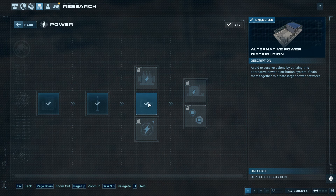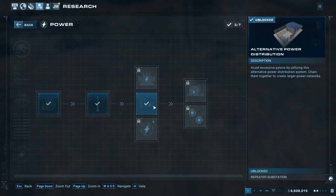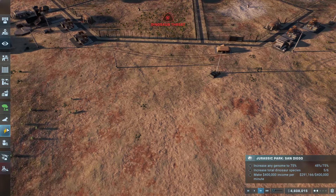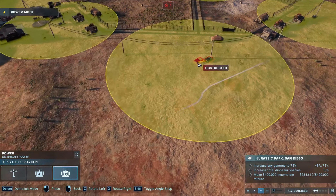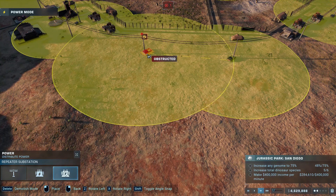The next stage of technology you can get will unlock the repeater substation, which I would also recommend getting. However, this isn't a necessity — I would definitely just recommend getting the improved power technology first because that will allow you to make the small power station. This is more of a cosmetic upgrade. What it does is allow you to negate having to use the pylons. You can see here the repeater substation — the way it works is it hooks up to any small substations in the area and allows you not to have to use pylons.